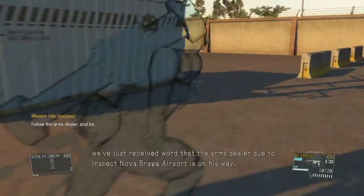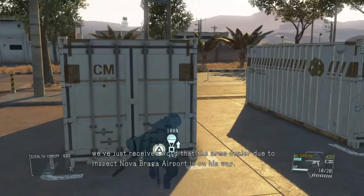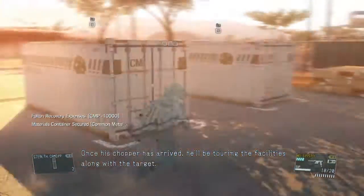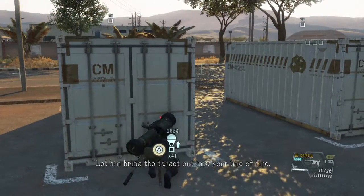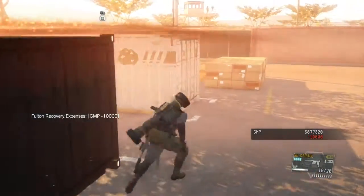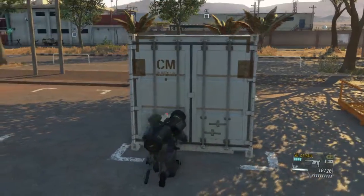Boss, we just received word — one of the John Zero due to inspect Nova Braga Airport is on his way. Once his chopper has arrived, they'll be touring the facilities along with the target. Let him bring the target out into your line of fire. Let's go!